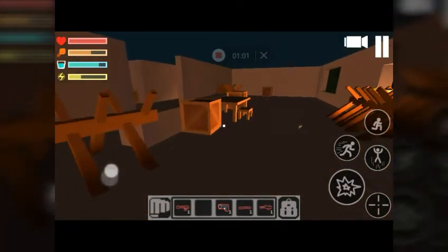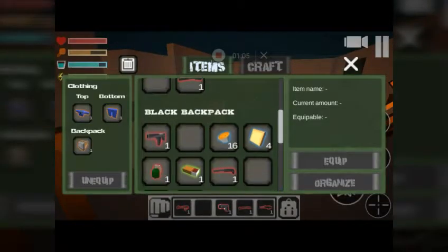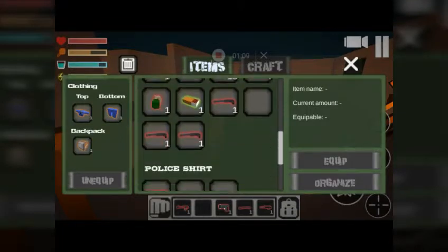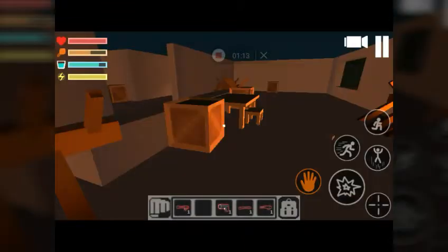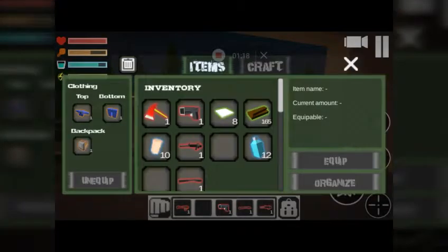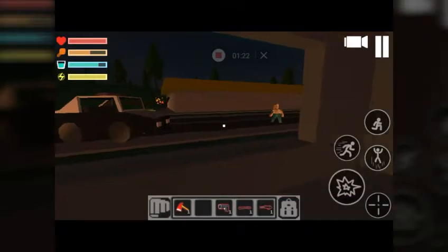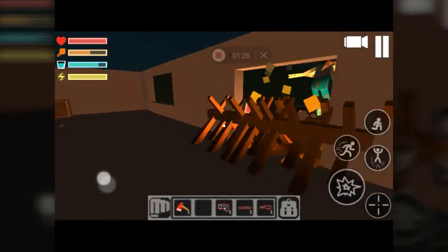I got eight fabrics and I need 10 to build a bed, so that's going to be my objective this time. I just need to go to either the clothes store or the hardware store — I bet at least one of them has a fabric. A runner just died real quick.